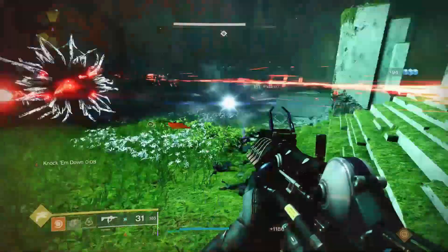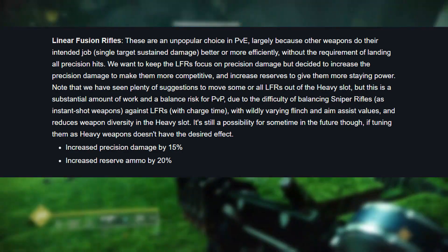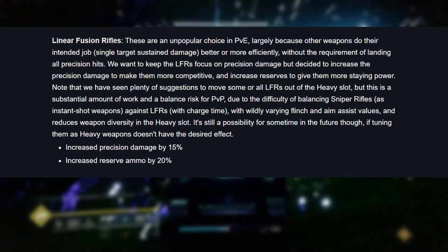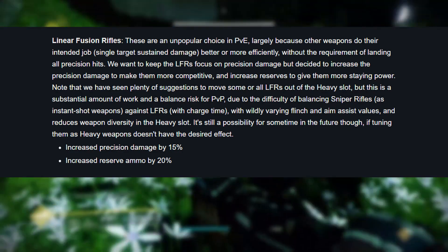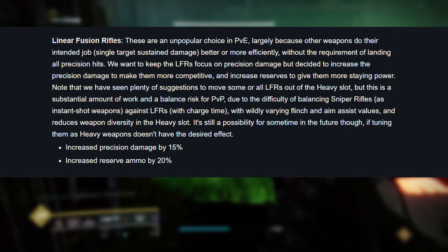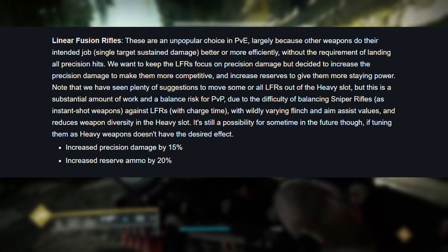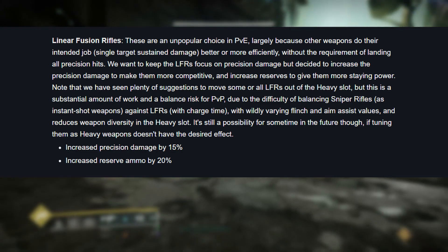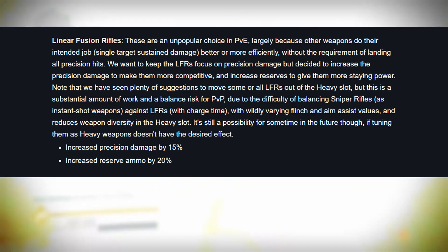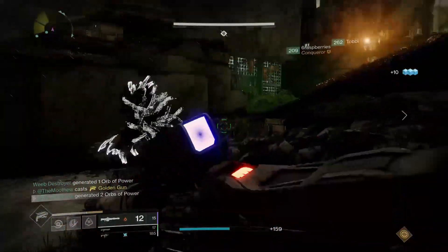A couple of weeks ago the 'This Week at Bungie' post informed us about a handful of sandbox updates. One very notable weapon buff coming will be for the linear fusion rifles, increasing the precision damage by 15% and increasing the reserves ammo by 20%.